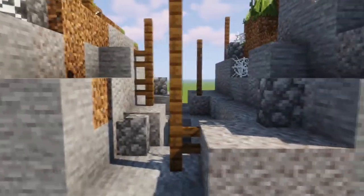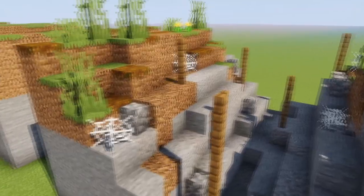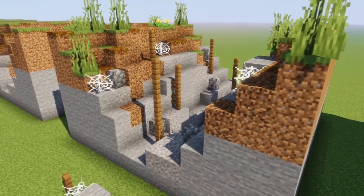Add cobwebs to expand on the earlier idea that it's dirty. Grass — it's an unkept moat. And also throw in some cobblestone walls because they look like loose rocks.